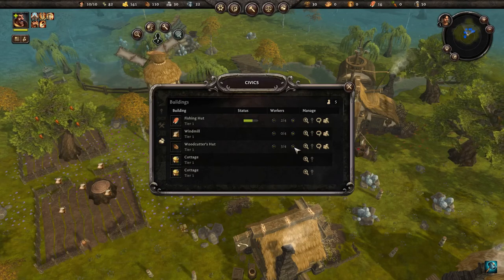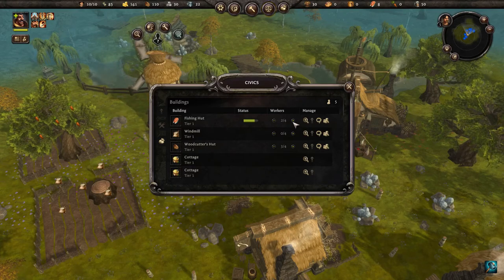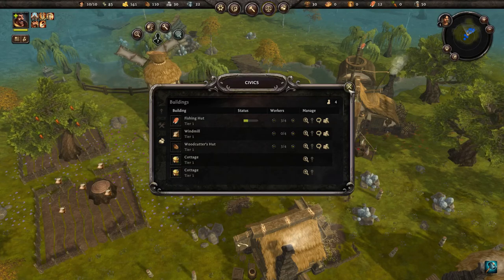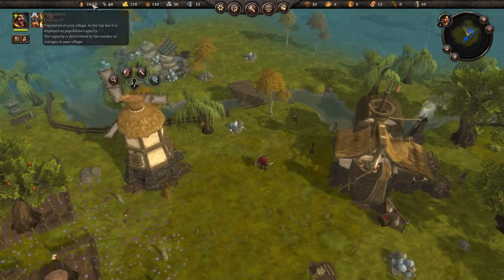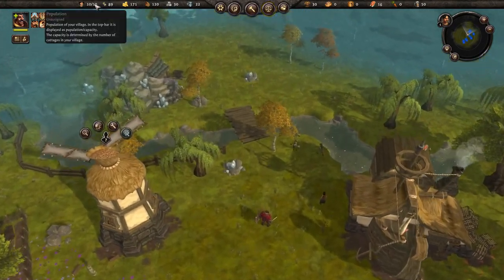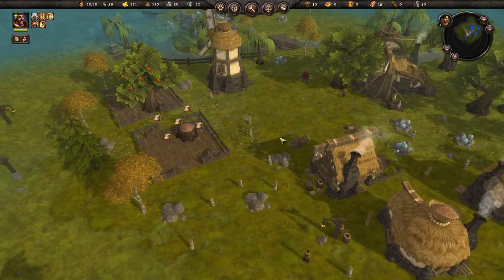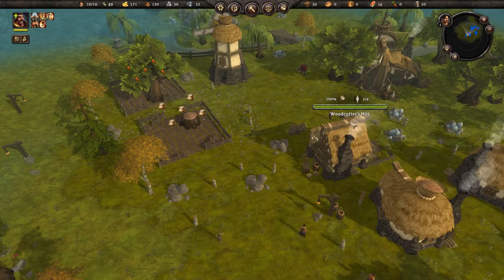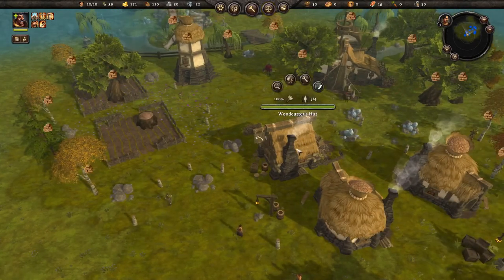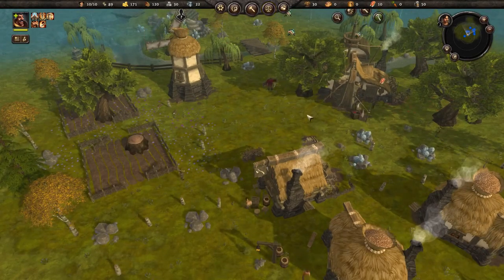Everybody is occupied - let's put another one on the fish. That's six total, which should leave us four folks free. We can put them on the windmill.